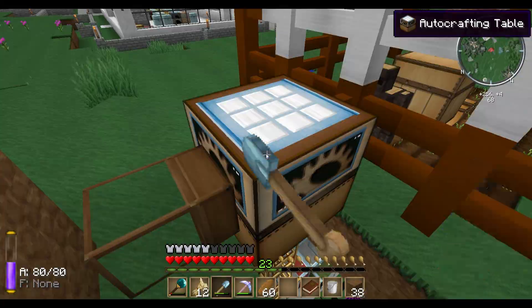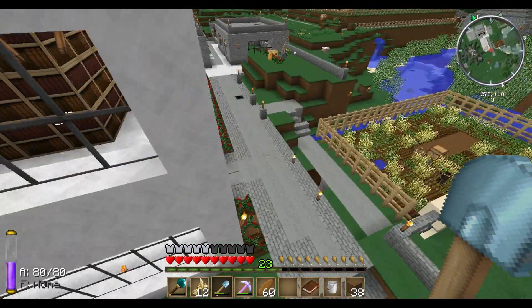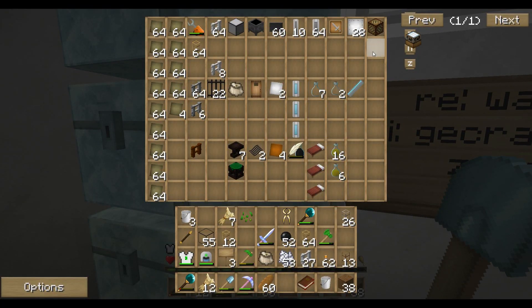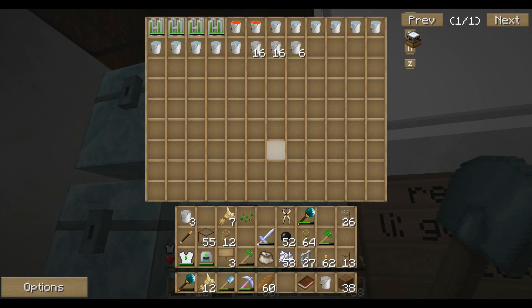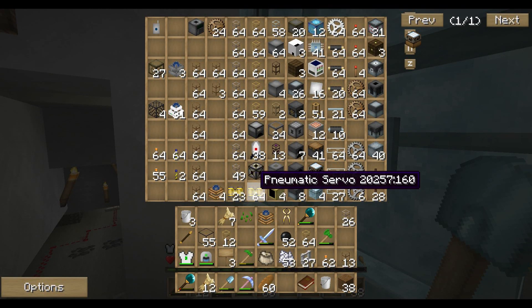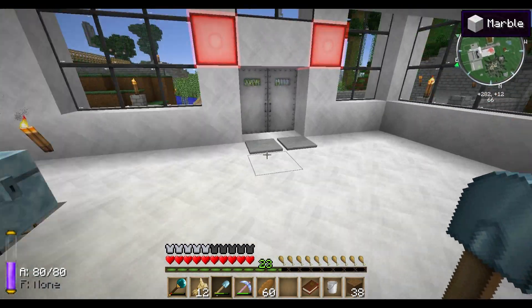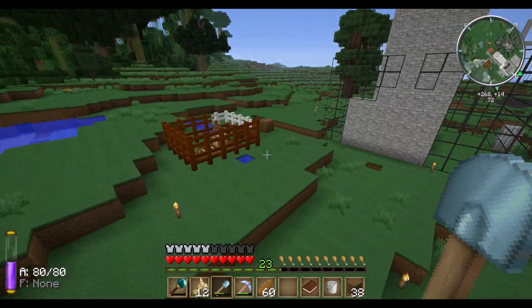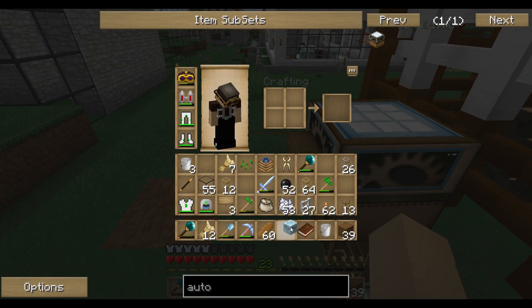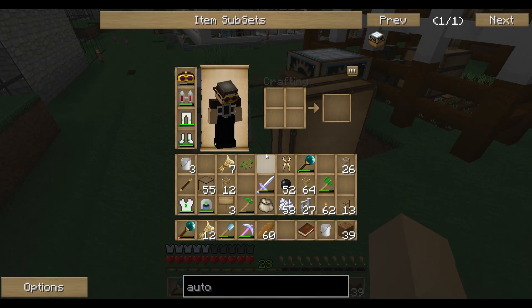Sorry, I've got a cold. There you see we've got two wheat on every place in the recipe. Now we need our redstone engine — hopefully in our inventory — and a chest. Let's take a diamond chest. Just place it like we did on the other side: below the chest, put the chest there, the redstone engine on the wooden transport pipe.